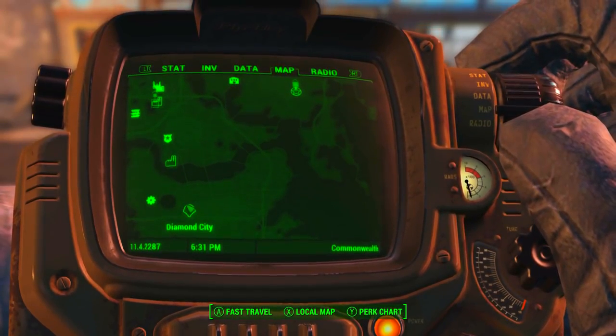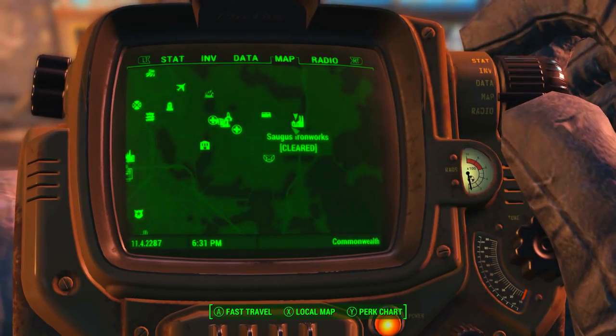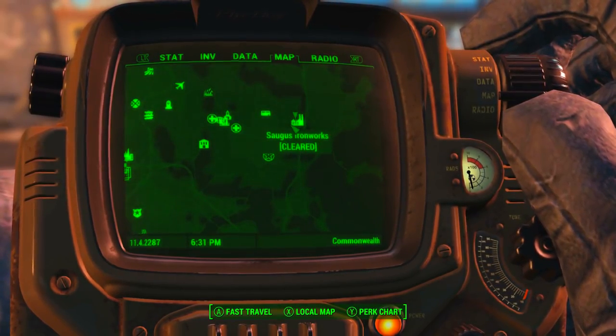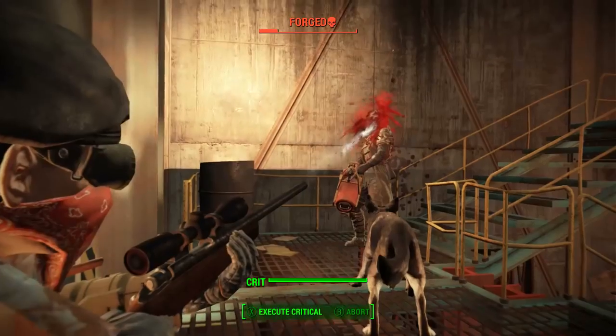We can see Diamond City here, and Sorgas Ironworks is all the way to the North East, right here where my character is currently standing. Just a warning — the Sorgas Ironworks both inside and out is crawling with the Forgemen. For the sake of this video I've gone through and cleared it all out already.